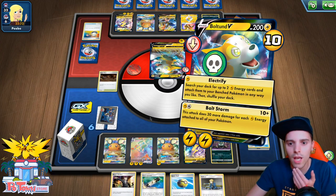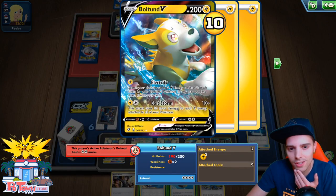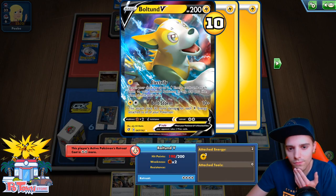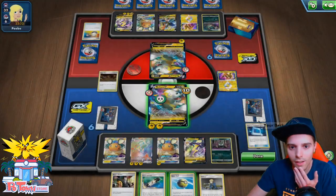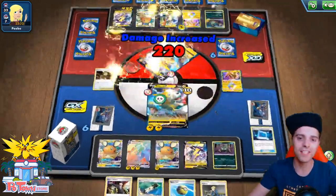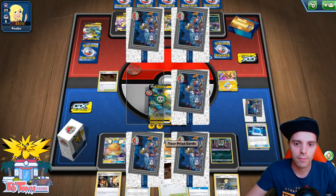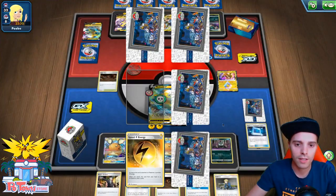Six Energies — that's 190 damage. Yeah, that's enough, so let's go for the Bolt Storm. As you can see, Boltund eating up a Boltund — very fun. We got Galar Mine and a Speed Lightning Energy. At this point he will knock us out, and we will go for Toxtricity VMAX — smacking 250 if we find our Garbodor, 280 with an Electra Power. It's gonna come down to the wire.